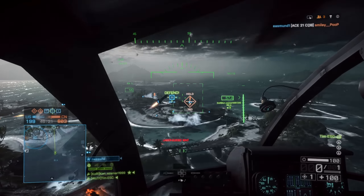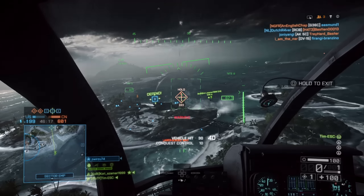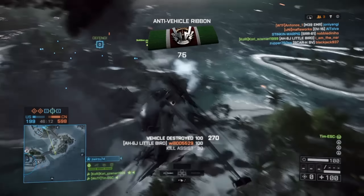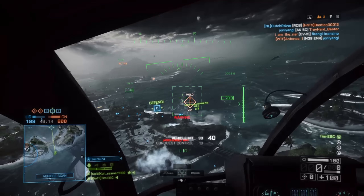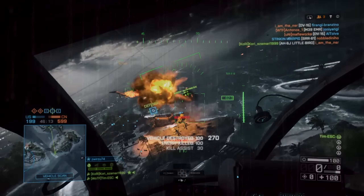Next up, we're moving on to Battlefield 4 with a random clip. Using the scout helicopter and the air-to-ground missiles, Tim ESC manages to take out a strafing jet. Pretty lucky, and we've seen it before, but I love including these things because they don't happen very often. Fantastic effort.